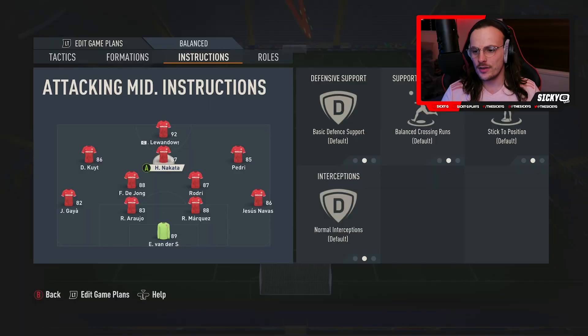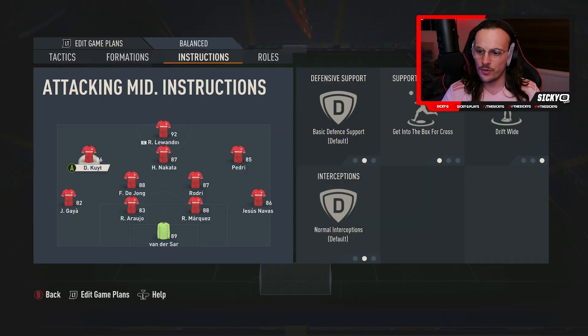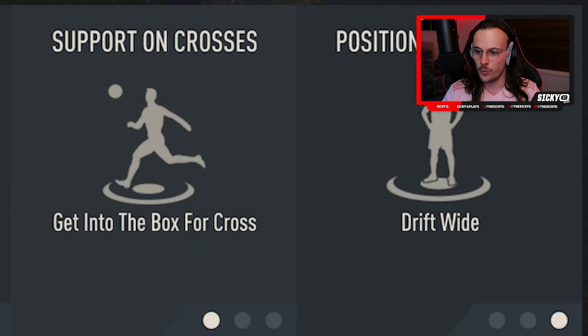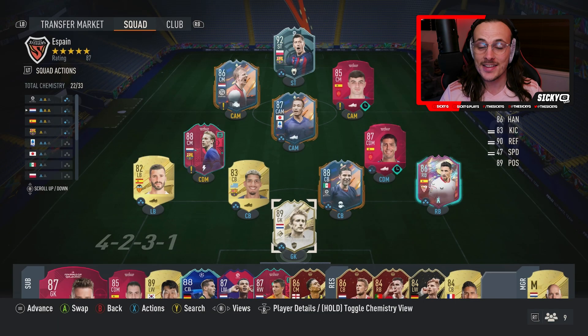Our central attacking midfielder — or Xavi, as it would usually be — we've left completely neutral. He's that link between the defensive midfielders and the attacking trio. Pedri on the right, replacing Andres Iniesta, we've got on neutral, because he's going to be one of those CAMs that dives into the midfield to link with Xavi. On the right-hand side, this role was often played by David Villa or Pedro, who's much more likely to hug the touchline, so we've got him on drift wide and get into the box for cross. With our striker, who for us is Robert Lewandowski, we have him on stay forward.